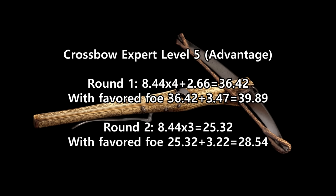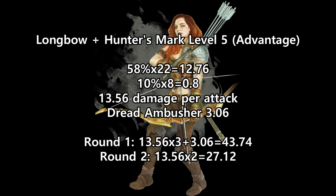Round 2 damage: 8.44 times 3, plus 3.22, is 28.54. And then our Hunter's Mark Ranger — now they have a 58% chance to hit. That's 12.76 per attack, plus 0.8 critical damage, or 13.56. Dread Ambusher adds 3.06. So on round 1, the damage is 13.56 times 3, plus 3.06, giving us 43.74. On round 2, 13.56 times 2 is 27.12.